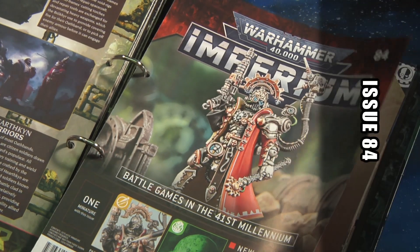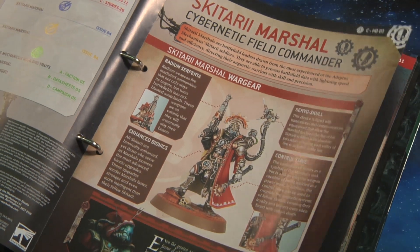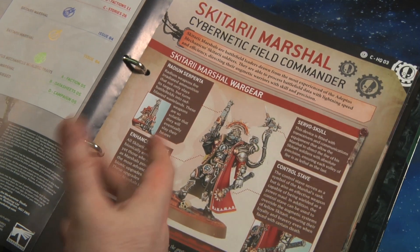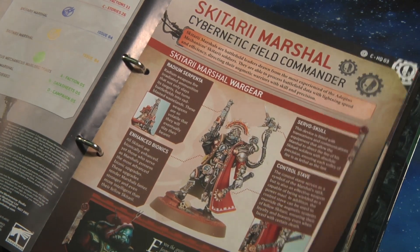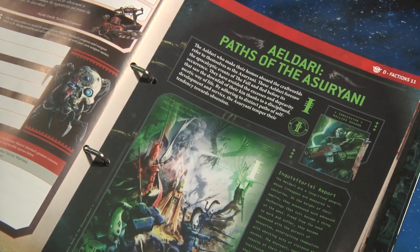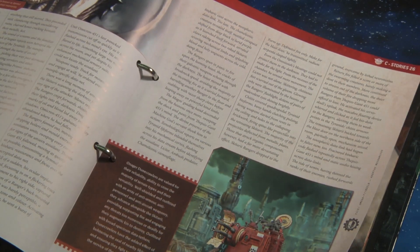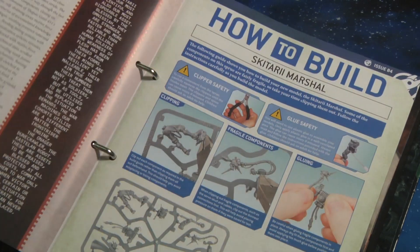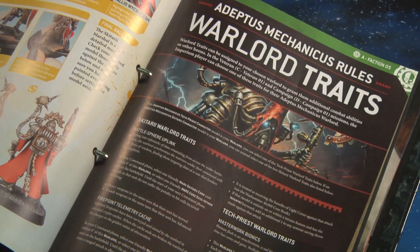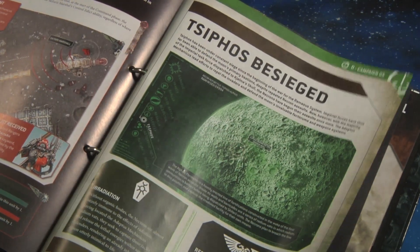Issue 84 comes with the Skitarii Field Marshal — a singular mini who is basically a field commander, leading your Skitarii forces on the field. He has some very interesting kit including a control stave, a servo skull, enhanced bionics, and a radium serpentia which fires irradiated ammunition — so he's not out there unarmed. It comes into the lore, adds on to the Aeldari, and includes a very interesting little story with the Mechanicus and the Tyranids, which given that 10th edition is just around the corner, is a nice little appetite-wetter for what's coming.